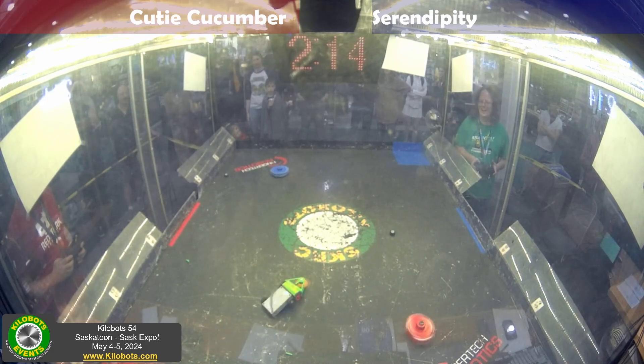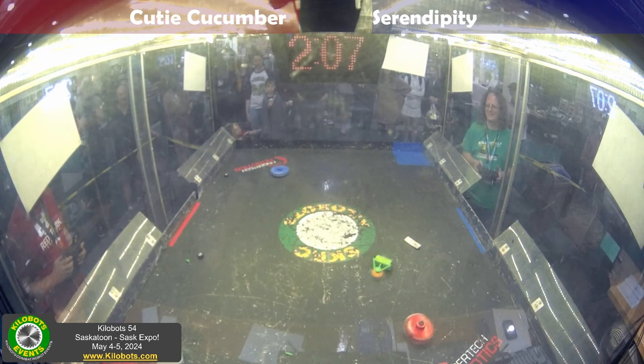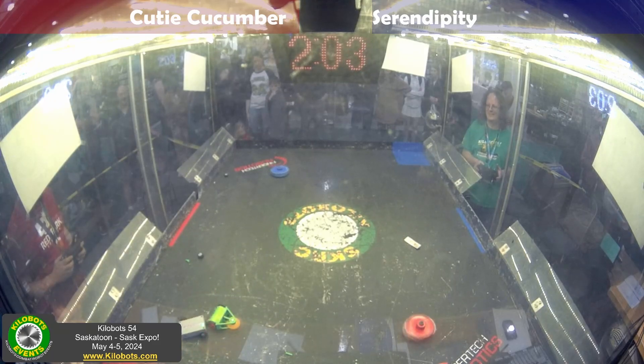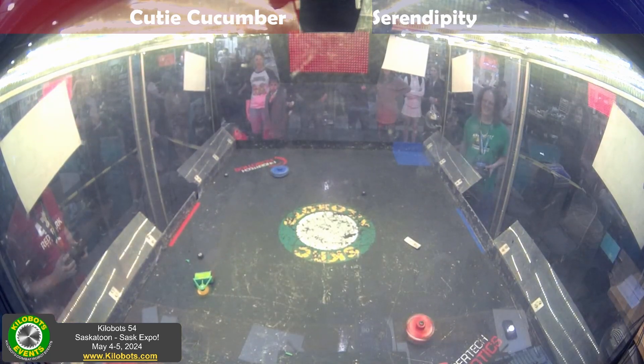And then a bounce there. Serendipity hits the red — he's now got only two wheels, and a hard hit. The weapon takes that armor right off the front of Serendipity, and one of the two wheels is dead in the water, but you can see him crab-walking around. When you get some experience driving, you can actually pull that off and drive with only one wheel, but now he's down to literally one tap-out.